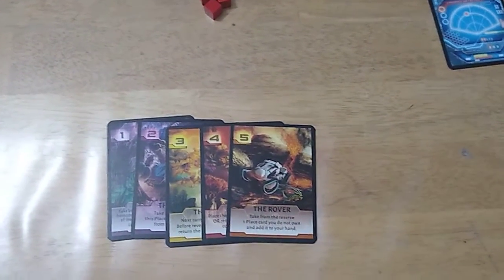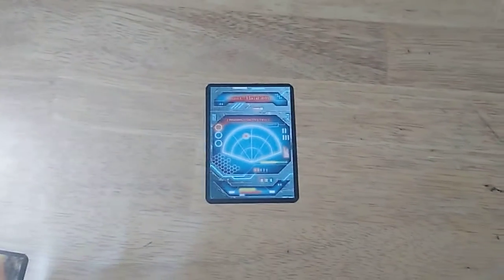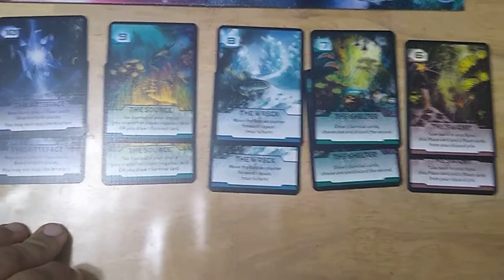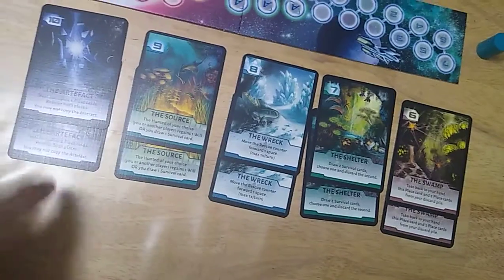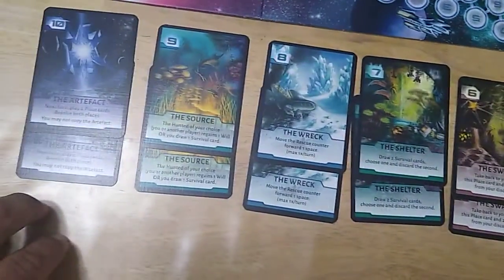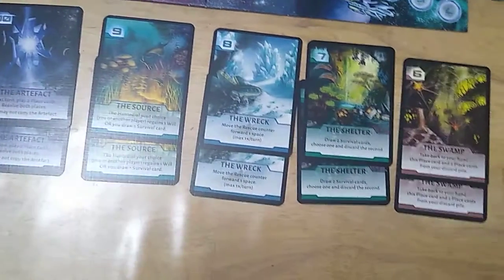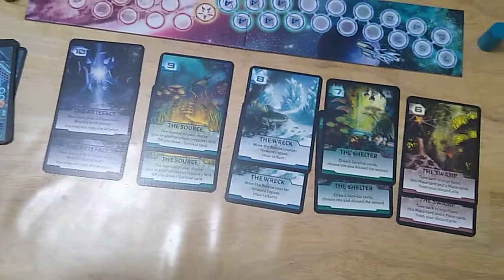Then you have the player areas consisting of five place cards — place cards are also locations. Each player has three will tokens, which I'll explain in a moment, and they each start with one survival card. Along with the place cards in the players' hands, you have a row of five other place cards. Depending on the number of hunted players, you put that many place cards of each number down. For two hunted you use two of each number six through ten; for four to six hunted you use three of each.